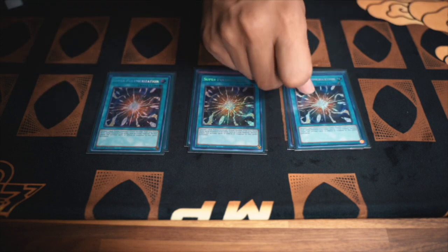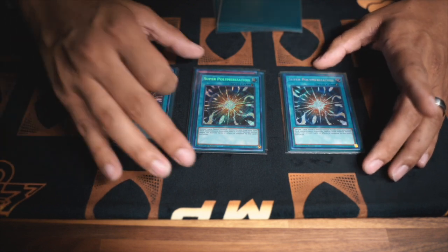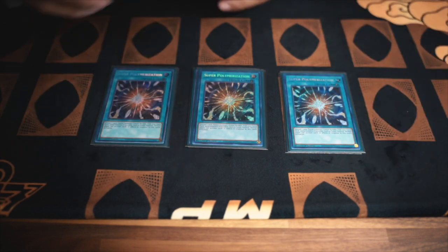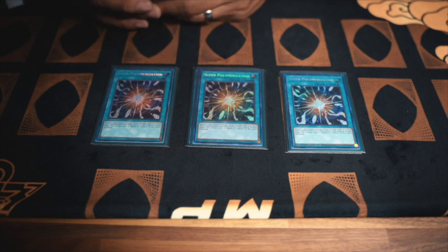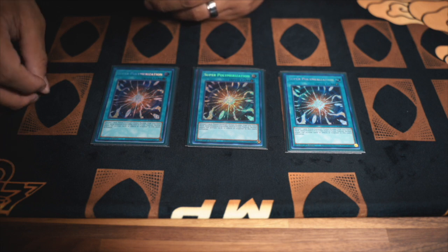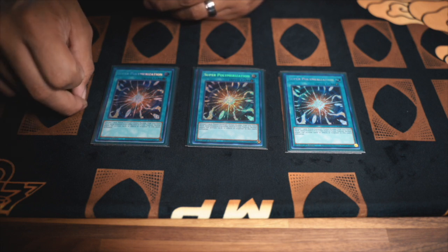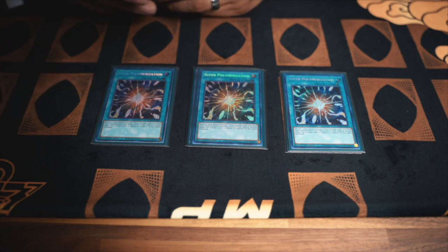Three Super Polys. This can be Dark Ruler No More, Lightning Storm, whatever you want. I figured Super Poly is good for breaking boards because they cannot respond to it at all. Very nice. Great against Manadium, great against Rescue Ace depending on what they have, great against other Dynamorphia, great against Unchained depending if they have the Mudcracker and Griffin. You can side in the Poly target for all link monsters. This is really good.